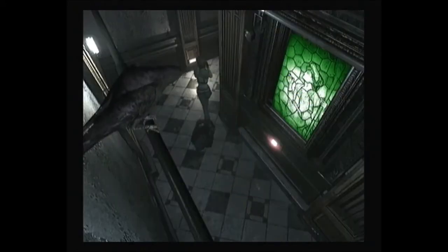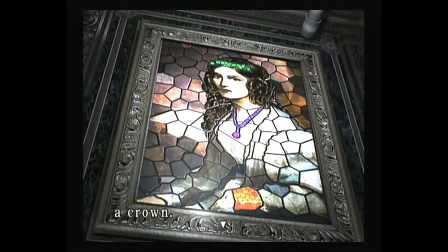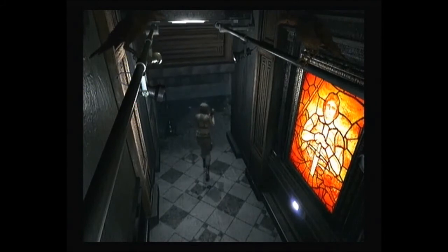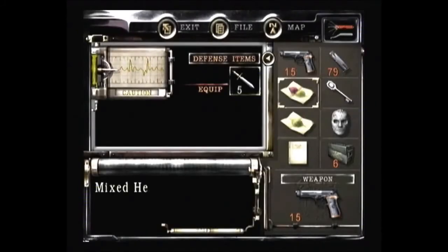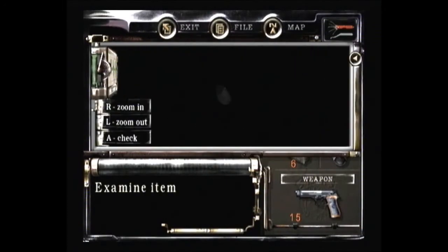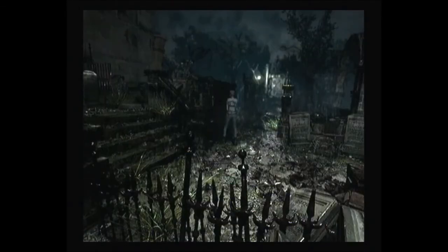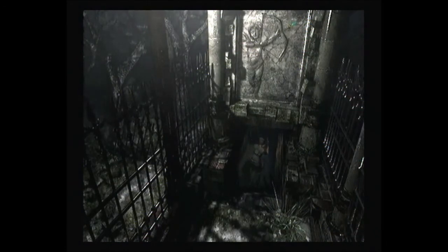Now back to the painting with the three — with Lisa on it — and press the switch. Leading outside to the graveyard, which is exactly where we need to be. I'm going to heal up because we're on caution anyway, and we've got loads of herbs and stuff hanging around. So now we've got the death mask without a mouth. And we can go to the cemetery from here now, because what we want to do is use these two masks now, and then use the other two when we come down later, so we don't have to use up four inventory spaces — that's half of our inventory.